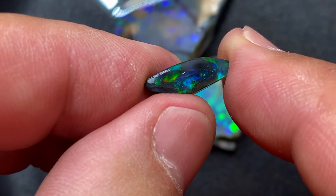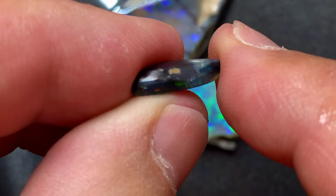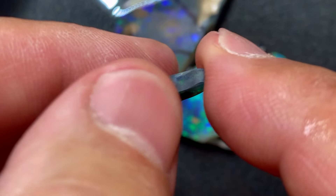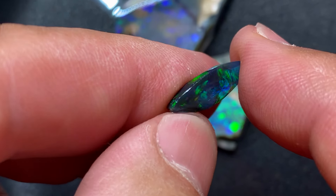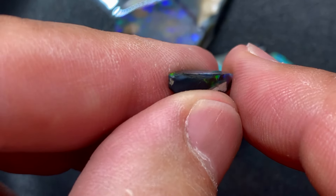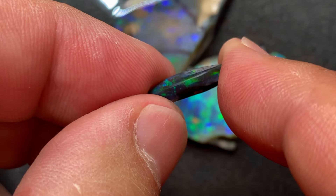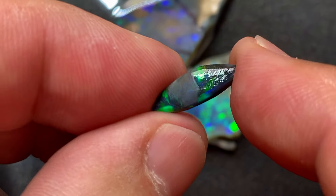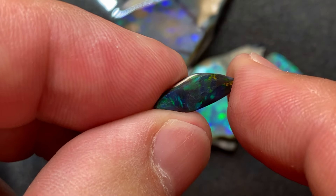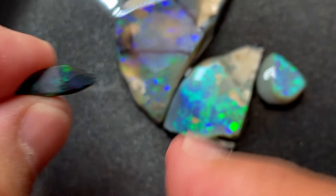I don't know if I should go any deeper — that's a decision. It actually runs through the other side too; there is this sand but it won't affect it because there's color there. I'm still deciding if I should just put it on the dop stick and finish it. You can see a little bit of orange-red — and not go any deeper, not risk it.